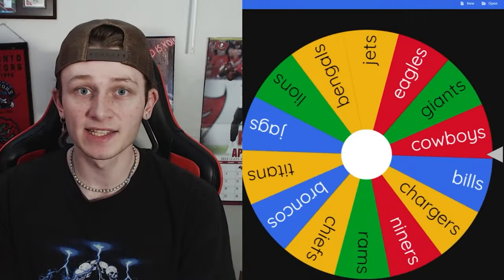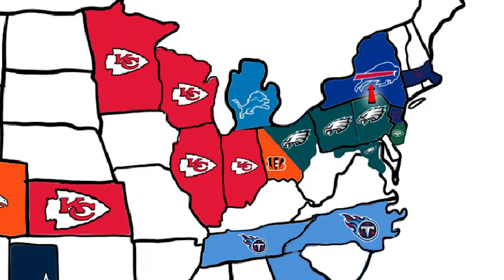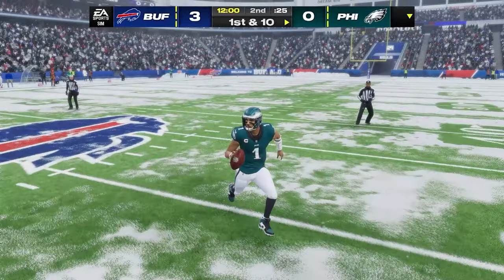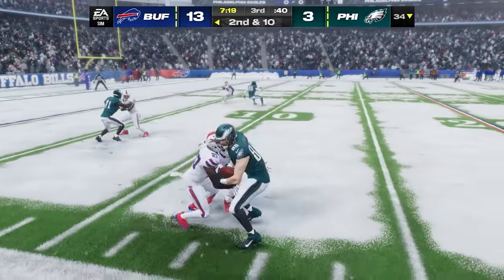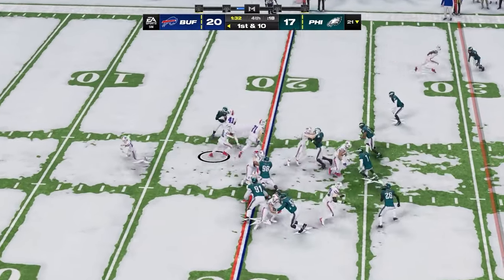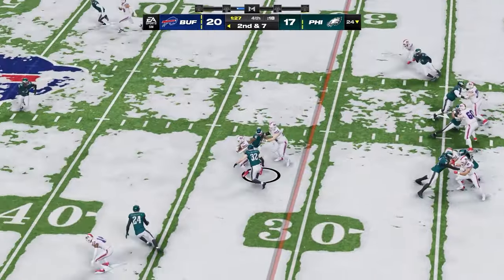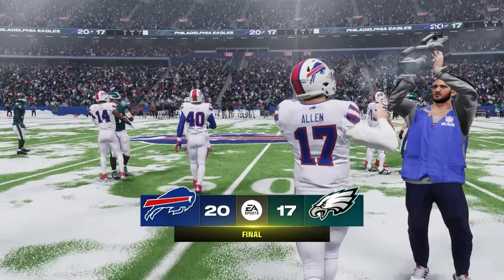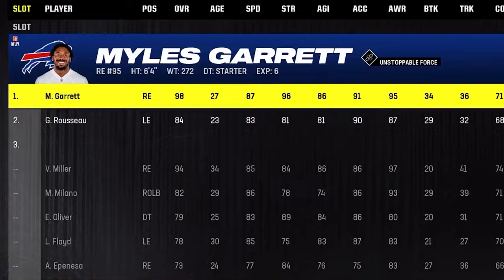The Eagles with Myles Garrett head north to play the Bills — our first look at Josh Allen. It's a snowy day in Buffalo and a great back-and-forth, low-scoring game. With a minute-33 left and the Bills ahead, they keep the ball on the ground with Damian Harris and pick up the first down to seal it. Bills win 20-17, taking a bunch of land from Philly and stealing Myles Garrett.